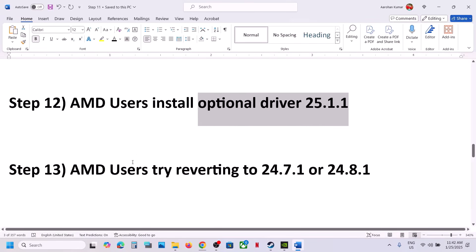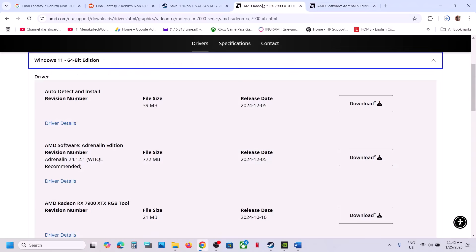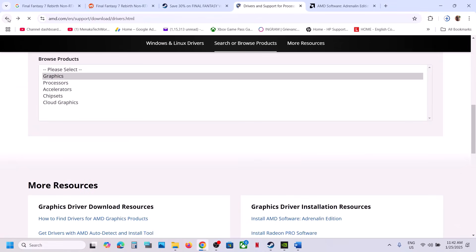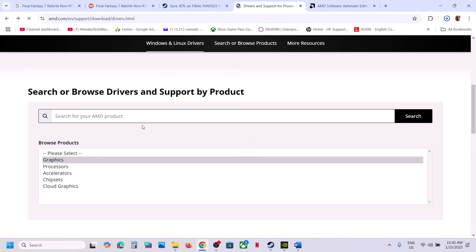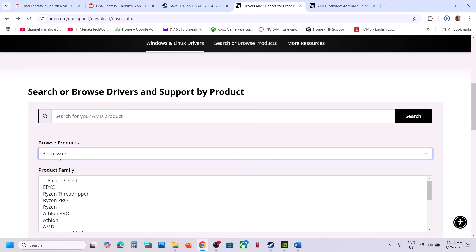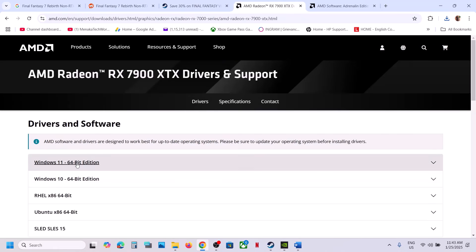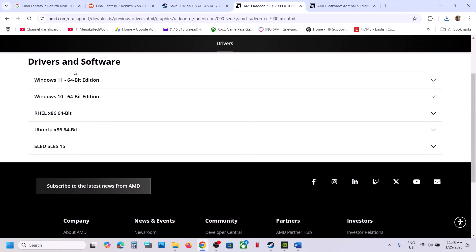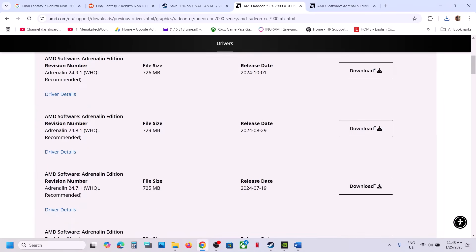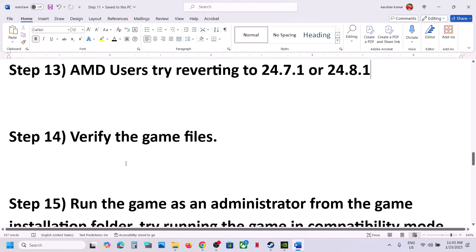AMD users can also try reverting the driver to version 24.7.1 or 24.8.1, as this has worked for many players. Go to the AMD website, select your graphics card, click Submit, scroll down to find the Previous Drivers option, and select your operating system. Try rolling back to one of these older driver versions and check if the game works.